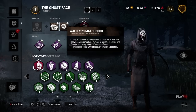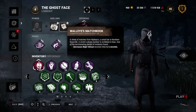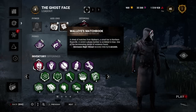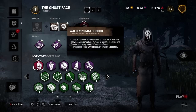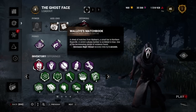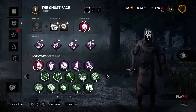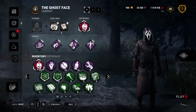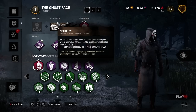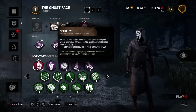On the other side here we have the Walleyes matchbook. This is going to decrease the nitride recovery time by six seconds — six seconds for a brown add-on. That is so good. In my opinion these two brown add-ons are really better than a lot of his other add-ons, and for being brown add-ons they're better than a lot of the other add-ons in the entire game. They're easy to get and super useful.